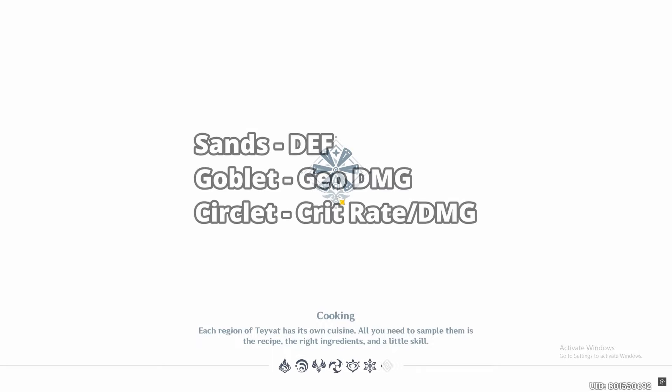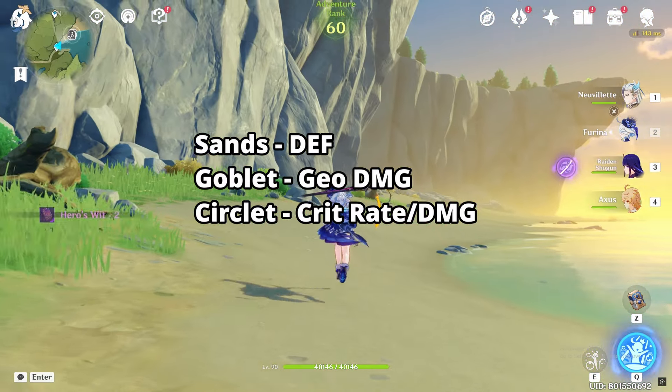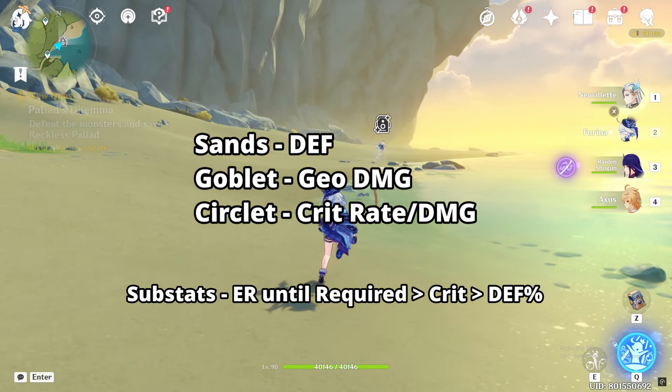For a DPS build, you can use defense on sands, Geo damage on goblet, and crit on circlet. Try to get the required amount of energy recharge from substats. After that, look for crit stats and defense from substats.